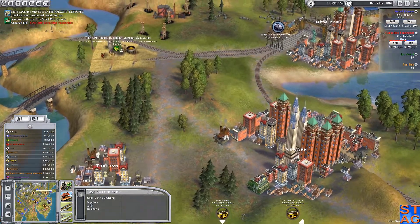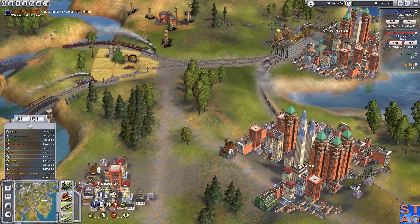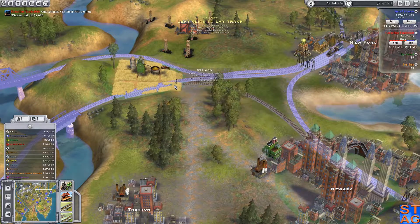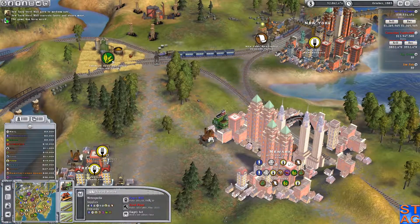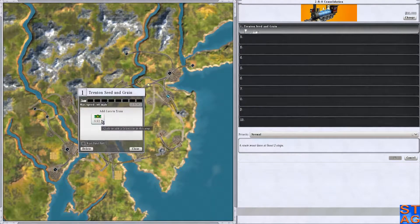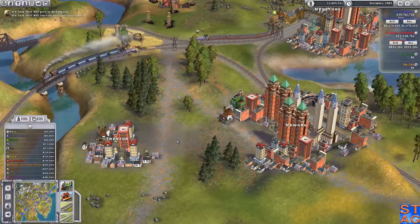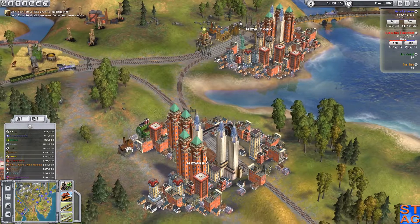I'll most likely expand Newark. I can do this — let's do this. And I'll do this here in Newark. Because I now own... actually I don't own the food plant, but that is something great that we can produce. I'll pick up this load. I'm going to kick it down to a mogul because I don't need a ton of food going around all the time. The New York steel mill is now a medium size so it can hold up to ten and produce more. Vanderbilt suddenly is not looking so hot.